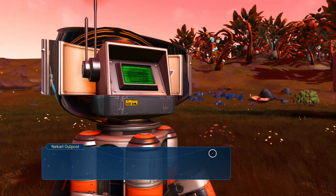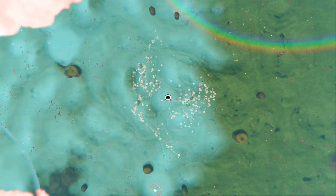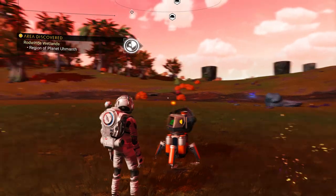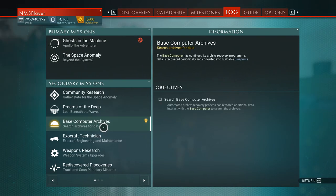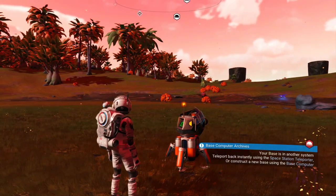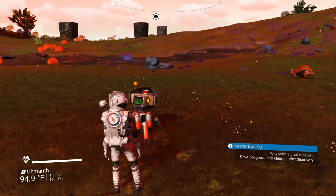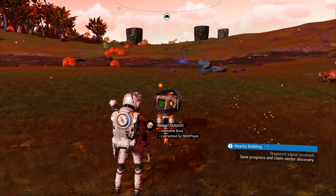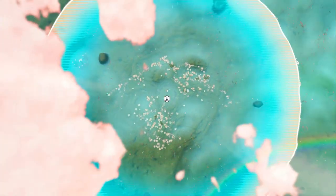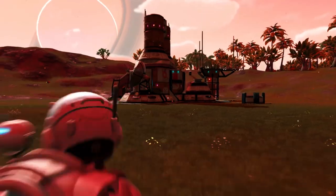It says to construct a new base computer. Oh, there's a trade post right there — I didn't even see it. I've been told this doesn't work anymore. Yeah, it doesn't look like it. It used to be pretty stable — you used to be able to drop a base computer and just do your base computer archives right then and there. But apparently that does not work anymore.